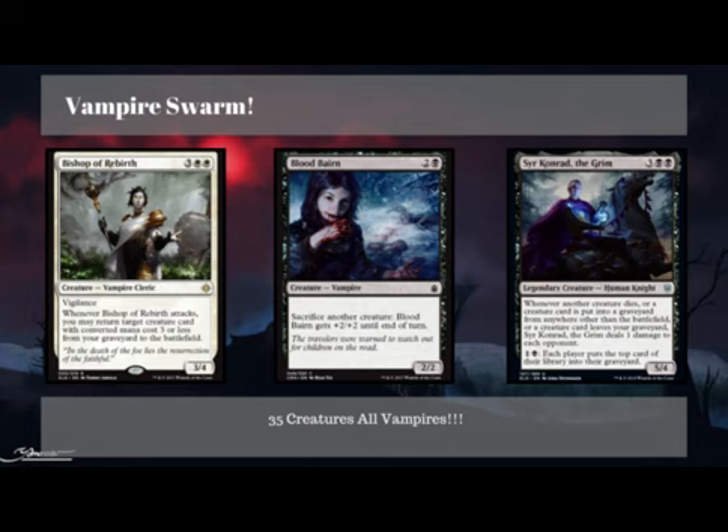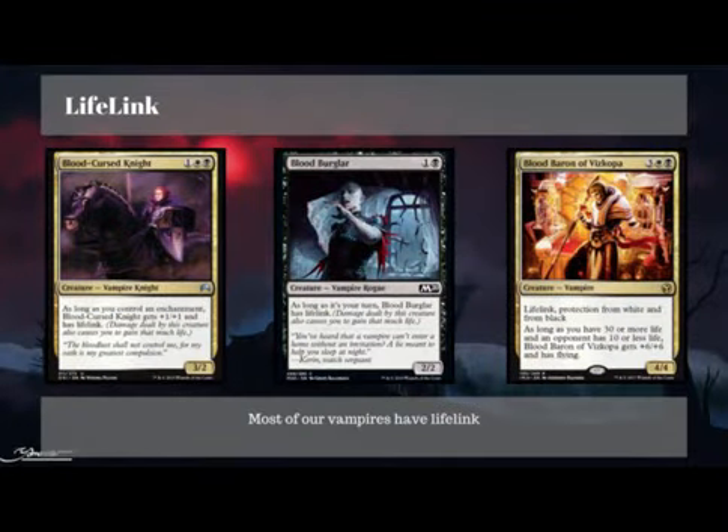There are so many Vampires throughout the history of Magic that there are a lot of different subcategories you could use. You could do all 1, 2, and 3 drops and try to flood the board, or go for a bunch of different synergies and cast Legendary Vampires. But the subcategory I chose for this deck is Lifelink. I think Vampires work very well with Lifelink — there are a bunch of synergies for it, and so many Vampires have Lifelink. Something small like Blood Burglar: play it on turn 2, get a 1-1 token, and you're also getting incremental value bringing your life back up.